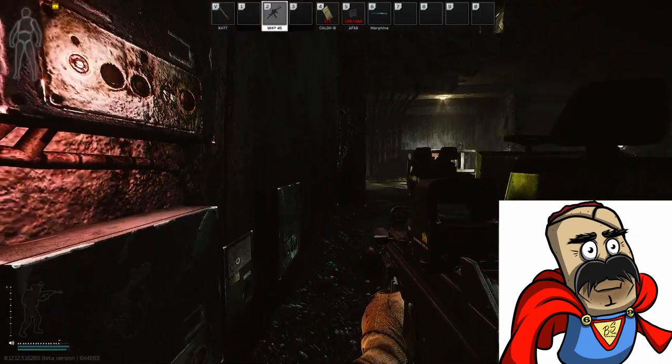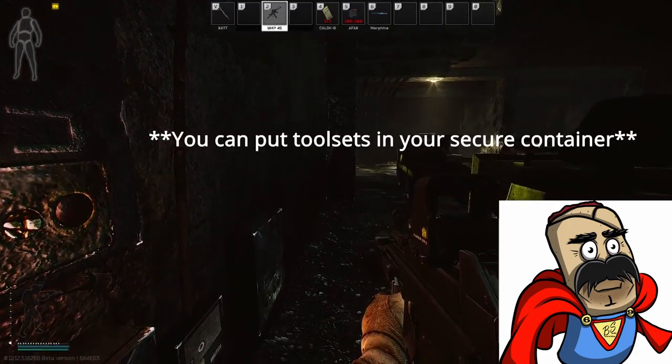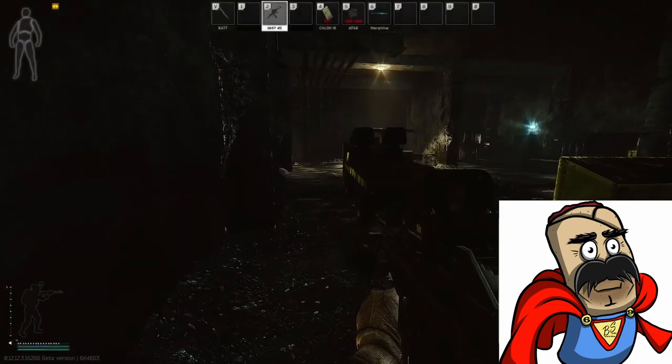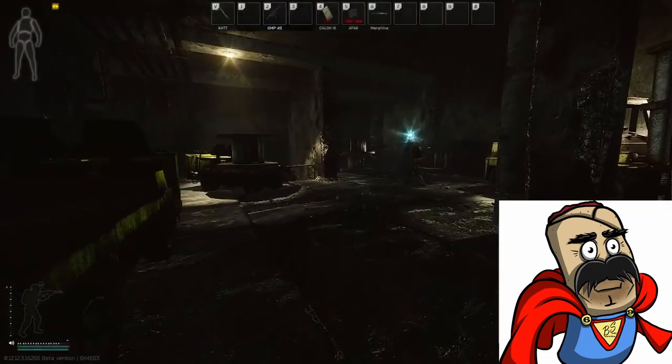If you're new to this map and you don't know how to proceed, just note that all the spawns are very close to each other, and you're most likely going to find PvP within the first 15 to 30 seconds if you move directly from your spawn.